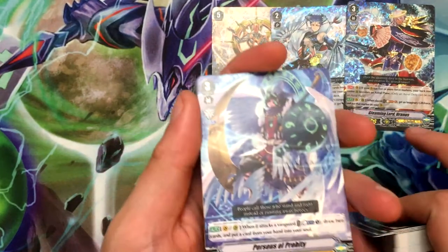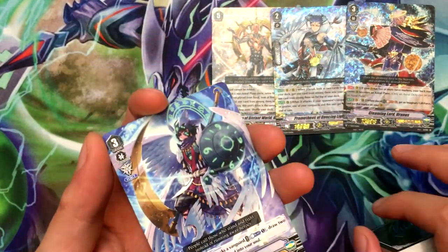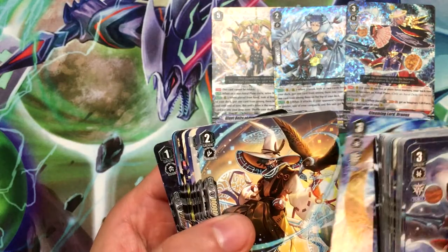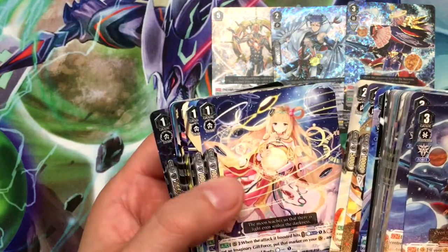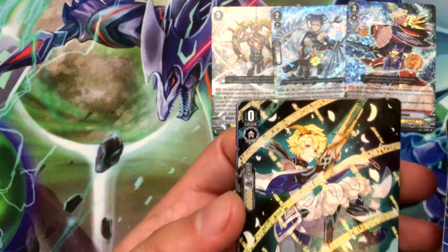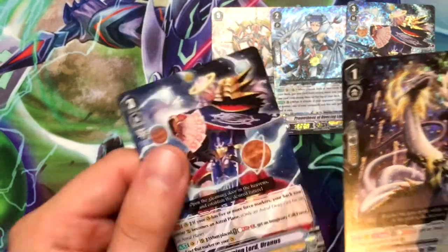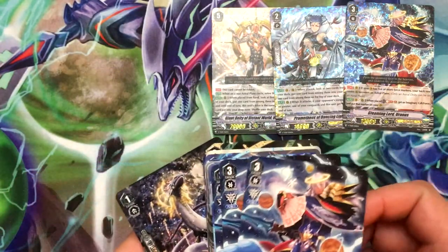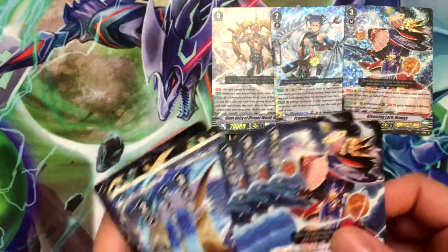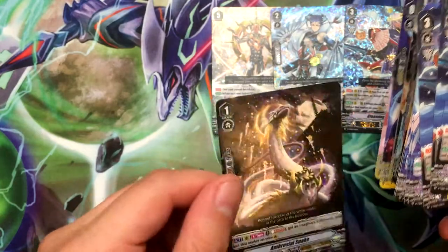We got extra commons because some of it might be a holographic. These are guaranteed holographics but you also get a random holographic from the trial decks — that's been the case ever since the Nauke and Misaki trial deck. So any common at this point means it's not a holo. Here's a new starter — Pan of New Style, pretty cool looking. And we got Ambrosia Snake as a holographic. There's probably a special version of Uranus in here, which is why there were only two earlier. And yes, this was our special holographic.